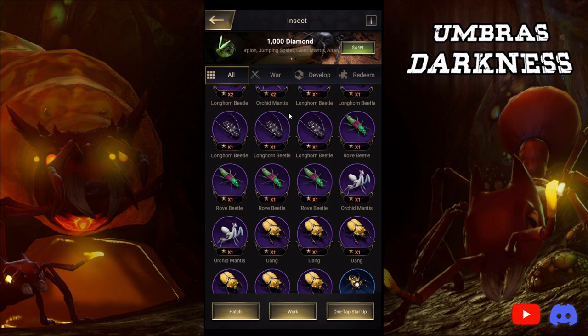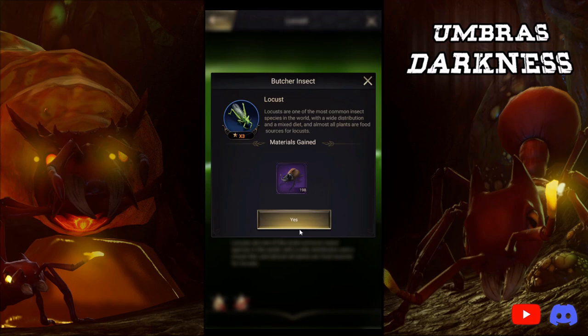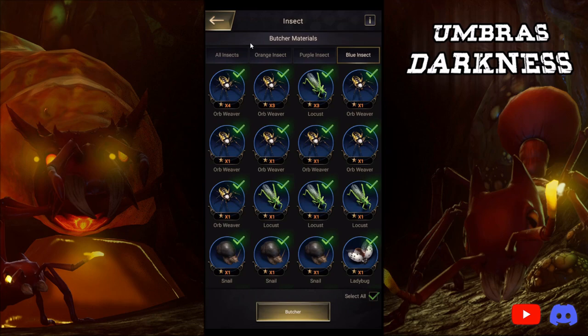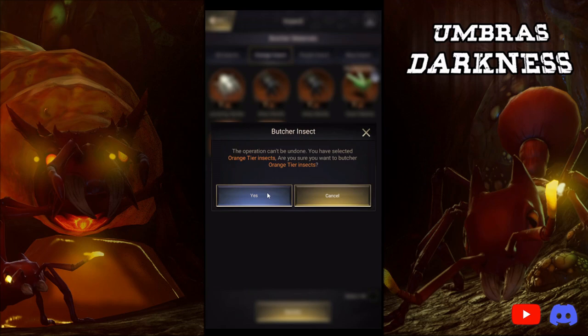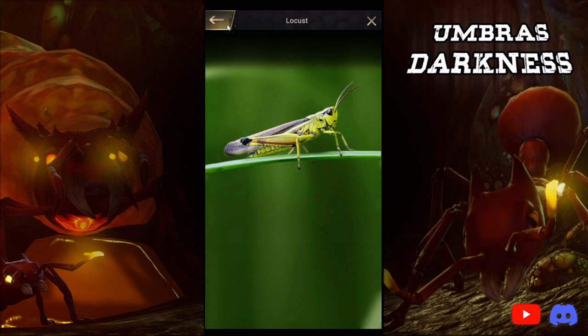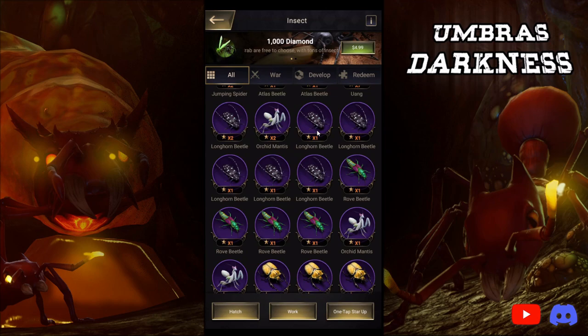If you're like, 'I really don't want blue insects, I want to invest them into purple or orange insects,' you can click on them and click the book icon. As long as they're not stationed, you can butcher them, and as you can see it gives a certain amount of insect shells. Or if you want to butcher all the blue ones, you can go here, click Blue Insects, and click Select All — it does not select orange or purple insects, it only selects the blue ones. That's really helpful.